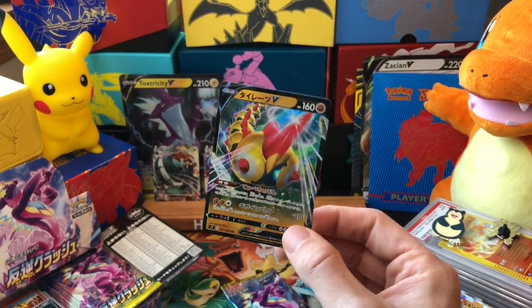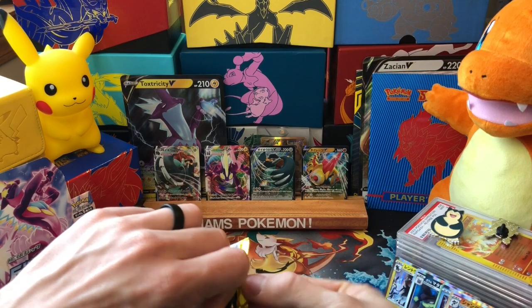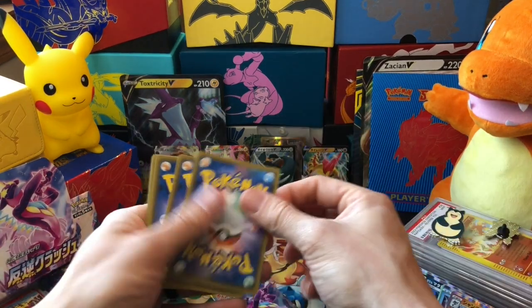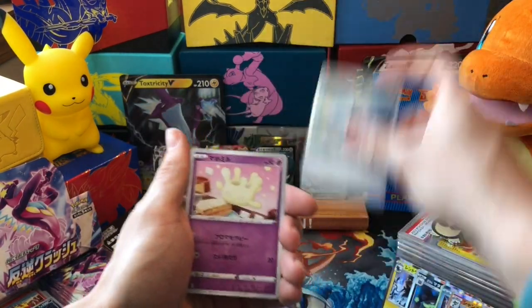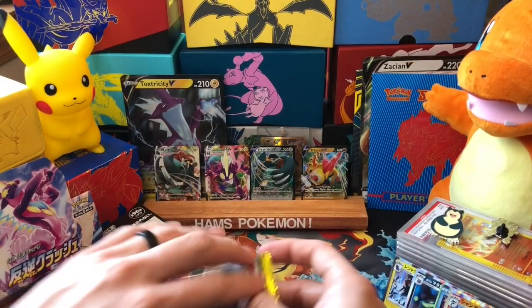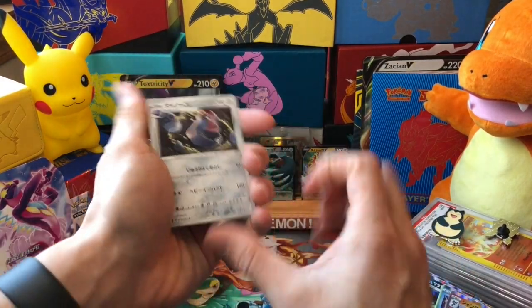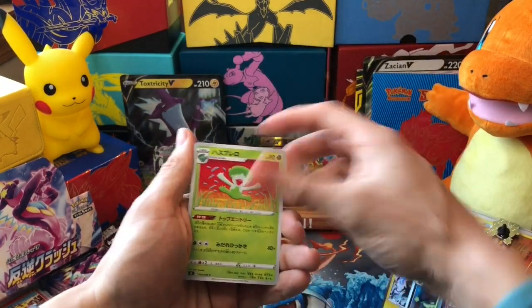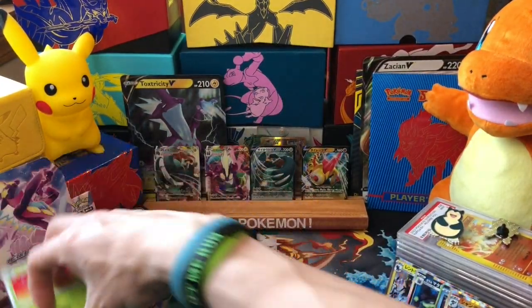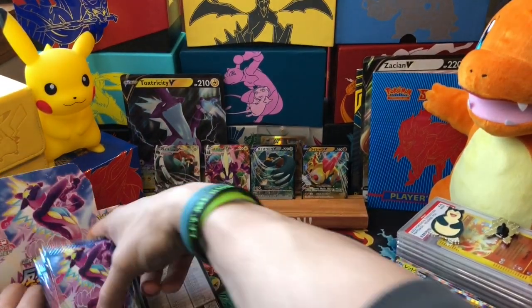Almost halfway through the Booster Box - four holographics and four Vs or better. In an English Booster Box you'd be looking at 36 packs and trying to get at least six VMAXes or better. I feel like with the English system they kind of screw you over a little bit - they know that we'll pay more and you just get less for your money. But that's the first half done and I'm really happy with it.